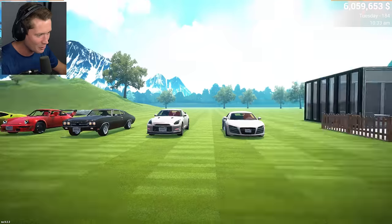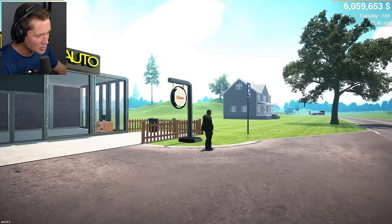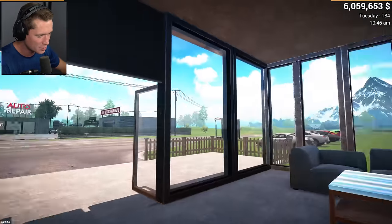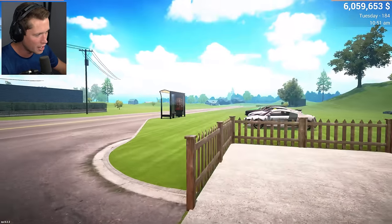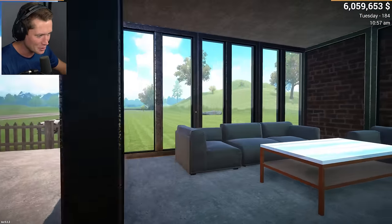All of our cars are out in the grass, and we have a brand new update to our office. No longer the junky small brick building we had before — look at these modern floor-to-ceiling windows. This looks like a high-class establishment where you would find high-class vehicles, and we get to go through some office remodels today. So excited to see what we can do.